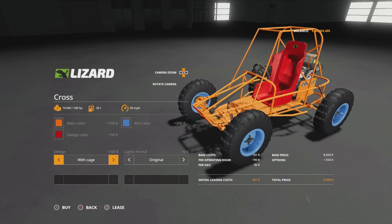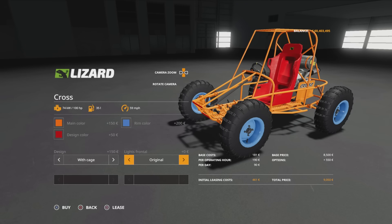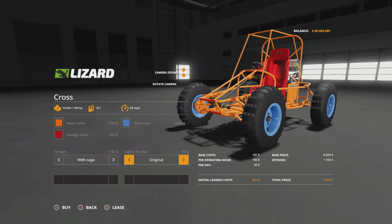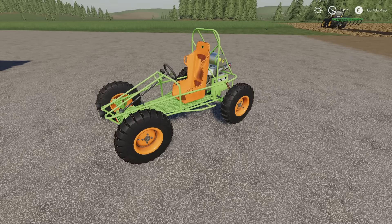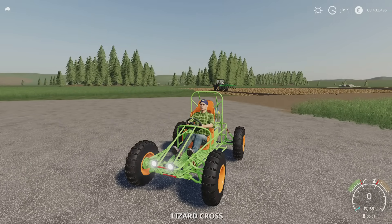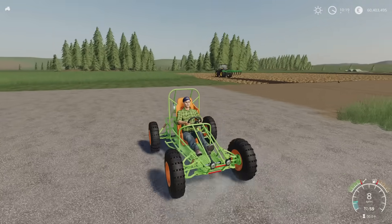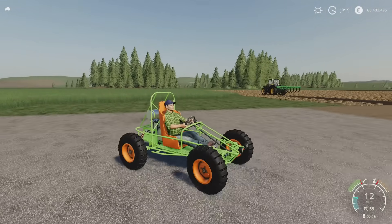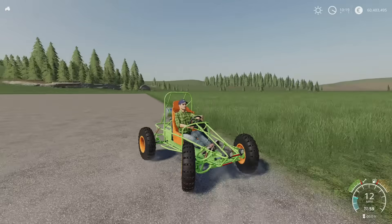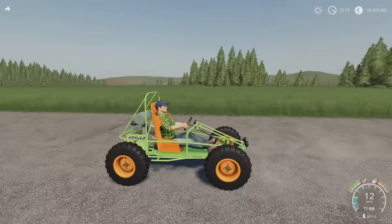Then we've got Design Original with Cage, and Light Frontal Original without any - maybe we can have a couple of little lights on the front. That's the addition. Let's hop in. Like I said, I didn't go with the cage on this, I probably should have done. So let's work up to 59 miles per hour - it takes a little while to get there. Suspension's pretty good on it. Just a bit of fun to drive, really.